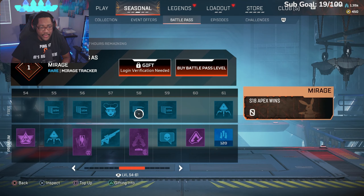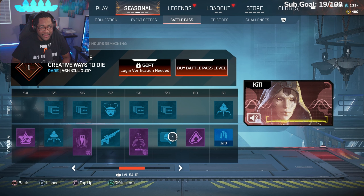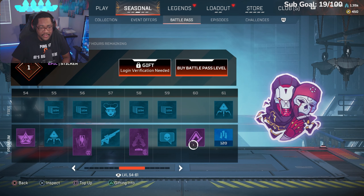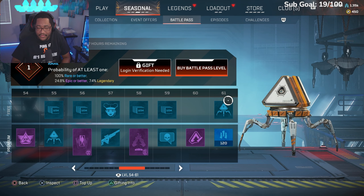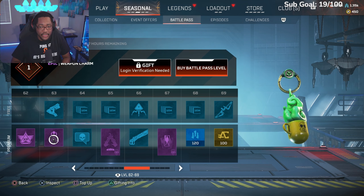Season 18 Mirage wins, another hollow — I feel like these are just fluff, I don't get any happiness from getting hollows. Ash kill quip, Mirage Season 18 kills, a little sticker for Revenant, more metals, another pack at 61. More XP, another charm for Toxic Roast — I think that's Caustic.